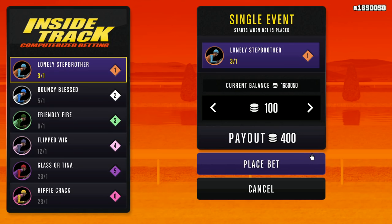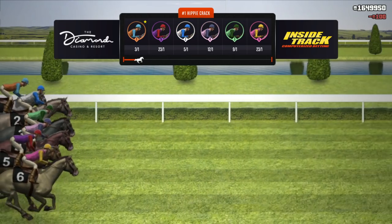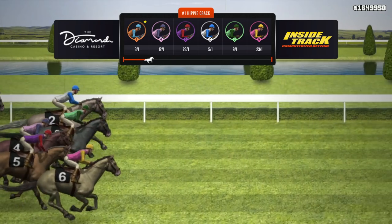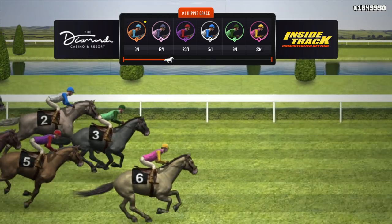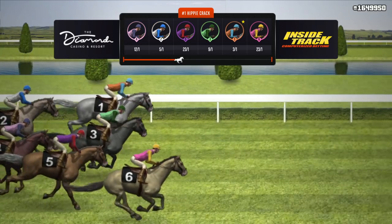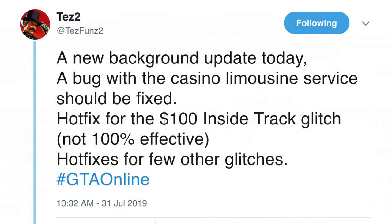It seems like Rockstar have caught on to this and have made some changes in preparation for that. The other day, Rockstar apparently tried to fix one of the money glitches we discussed on the channel. This comes from Rockstar insider TezFunds2, who put out a tweet saying a new background update happened on July 31st, where it was supposed to fix the casino limousine service, a few other glitches, and the $100 inside track glitch — although he said it's not 100% effective.